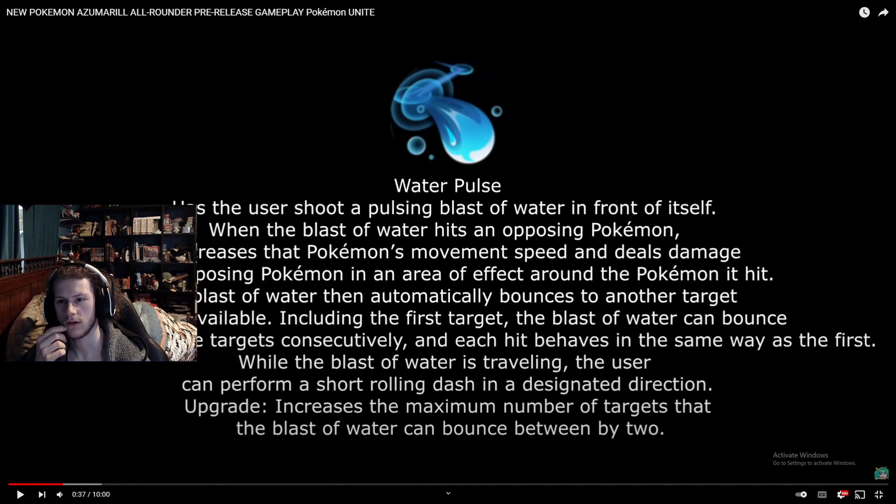It wasn't whirlpool — it's Water Pulse. The user shoots a pulsing blast of water in front of itself. When the blast hits an opposing Pokemon, it decreases that Pokemon's movement speed and deals damage to all opposing Pokemon in the area of effect around it. The blast then automatically bounces to another target if one is available, including the first target, bouncing between up to three targets consecutively. While the water is traveling, the user can perform a short rolling dash in a designated direction.